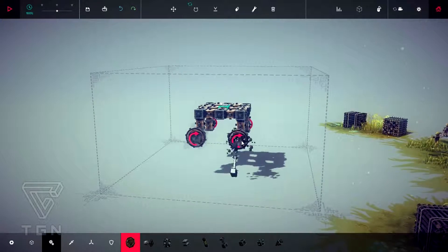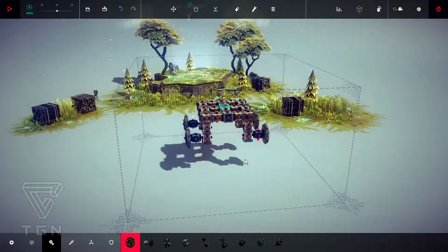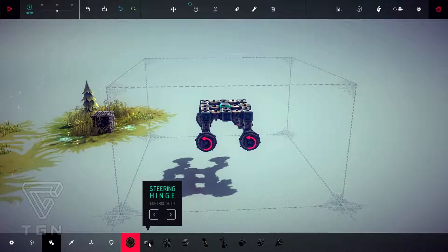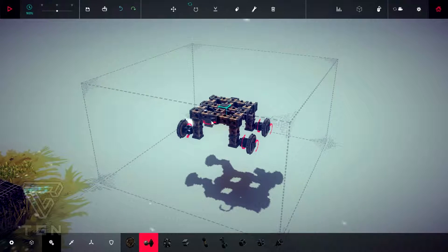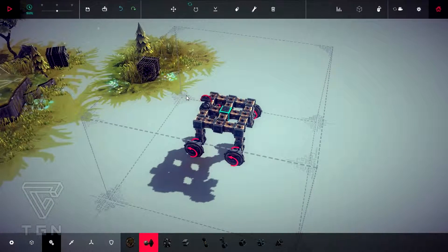No threat, no enemies around, so we should be fine. We need something to grab this stuff, and I'm going to use a steering edge, for sure. But it's going to enter in conflict with these steering wheels. We'll just go for it. Can I put it this way? It's going to be enough, I think so.